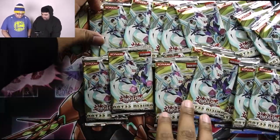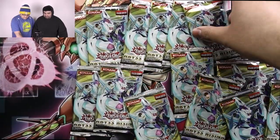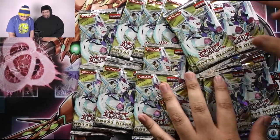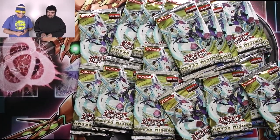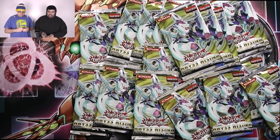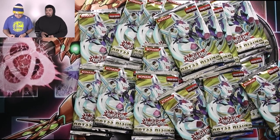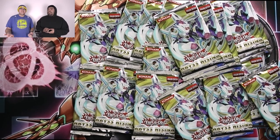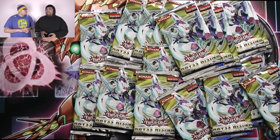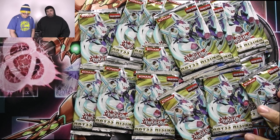Let's each pick a pack for the end. You pick one, I pick one. I'll pick that one, you pick this one — only because this one's more pink. I bought a box of this when I was coming back to the game. Pulled the Megalo and then an Ultra of something else. I didn't know anything about Yu-Gi-Oh at the time. Apparently Megalo was like $100 — I was like, no way!